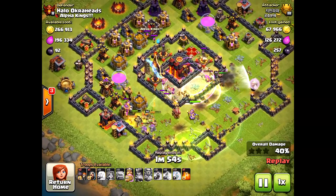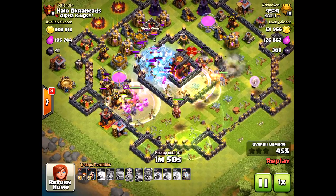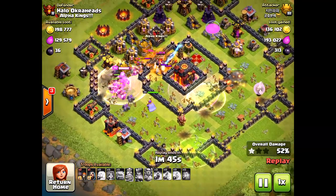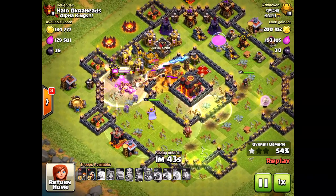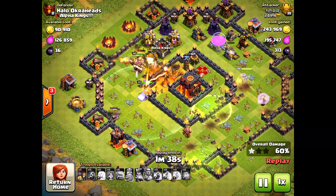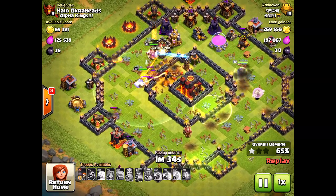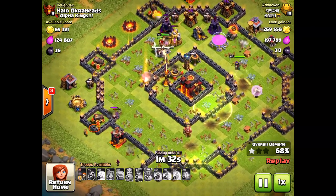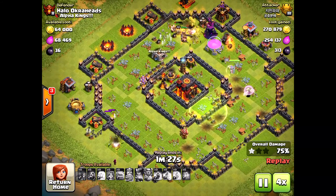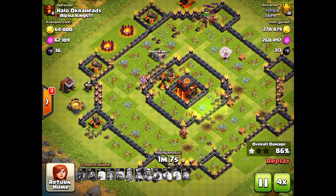The valkyries actually passed back towards the king, who was on the outside. The clan castle troops are on the other side — just some wizards and archers, so not the best clan castle. But look at that: that single-target inferno tower is still up, and because it's still up it's going to take out the Grand Warden, lock on to the king or queen, and take out some valkyries. Because of that single-target inferno still being up, he cannot get that three-star attack on me.